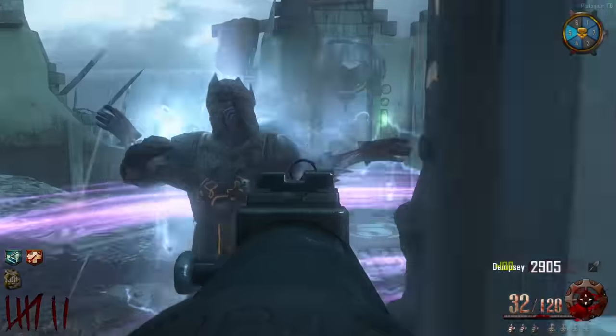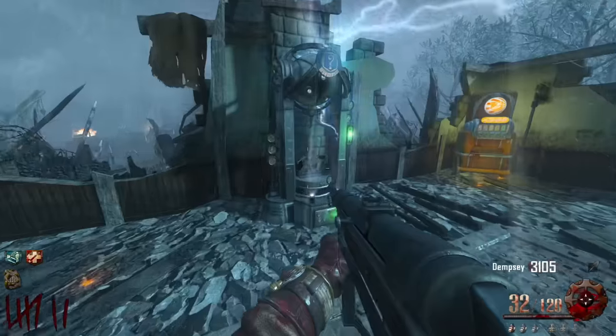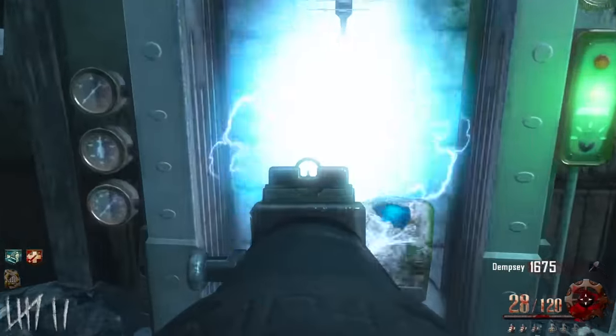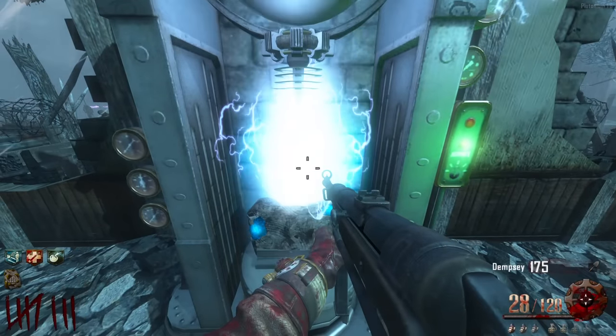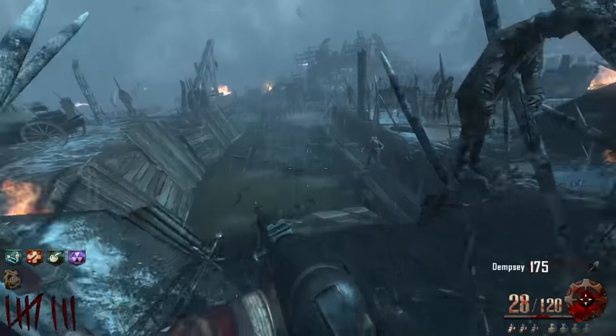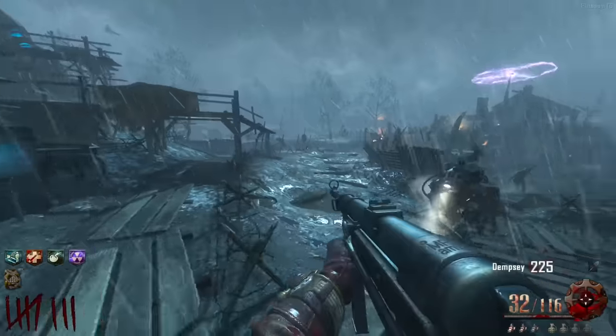Let's activate this generator. Do I want to go for the Wonder Fizz or go for Stamin-Up? What are the chances I get Double Tap? I'll take those chances. What am I getting? Electric Cherry - forget it. One more time for the homie. Please come on - PhD Flopper, you're going to be messed up. Alright here comes the Panzer! Oh my god, he's on me - step back! He's got the monkey bomb but he doesn't play by the rules. Get out of here! We got him! That was easy - why was I even fretting over that?